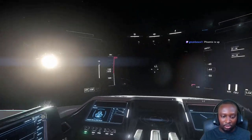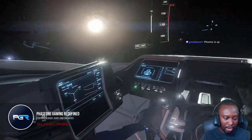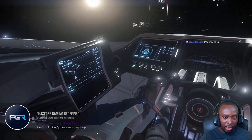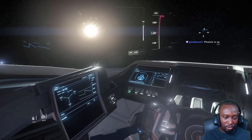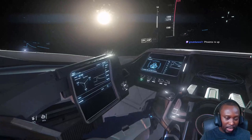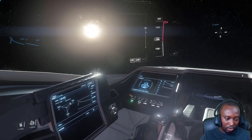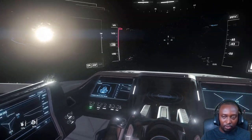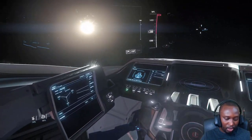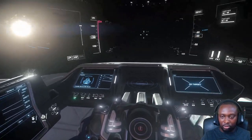All right, so a quick showcase. The power triangle right now is giving an equal and even amount - the power triangle is essentially the capacitors. Right now it's giving an equal amount to all the systems: weapons systems, which are like shields, and then thrusters.